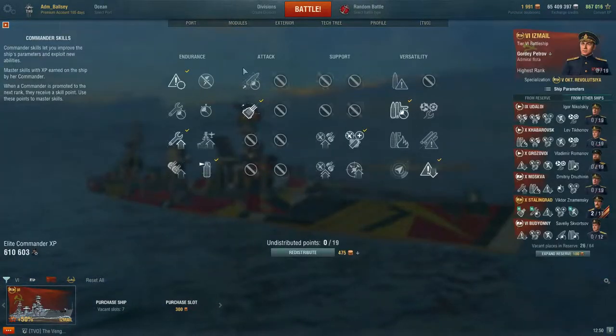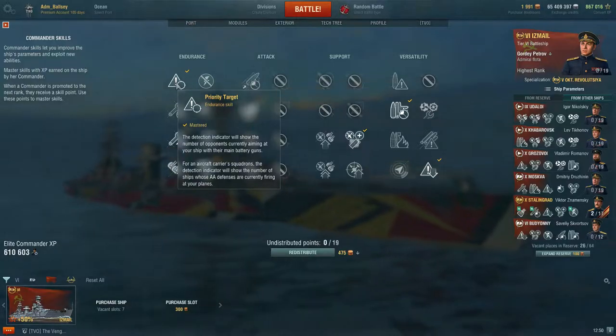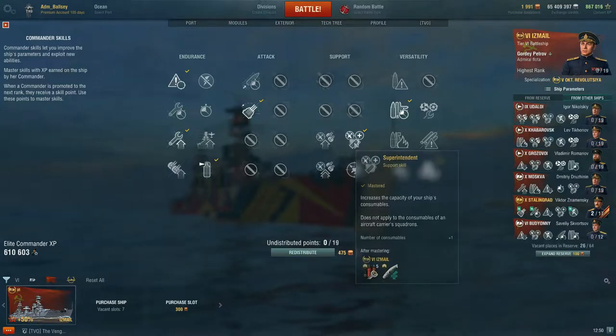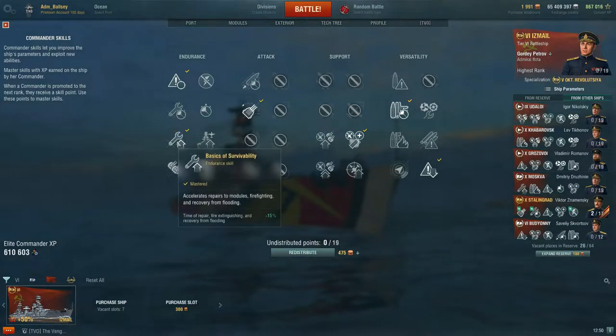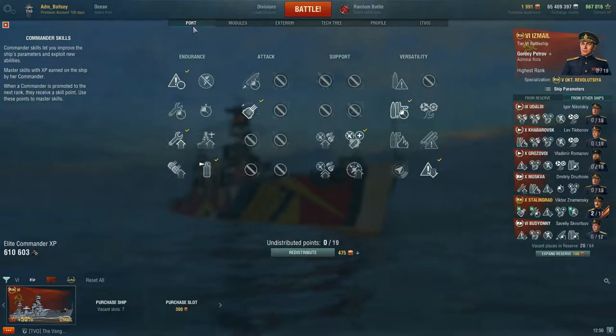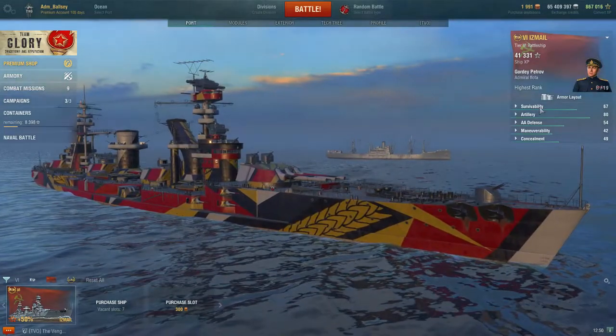Next, the captain skills — starting with what I would suggest for quite a strong build. The first 10 points on priority target, expert marksman, superintendent, concealment expert, followed by adrenaline rush, basics of survivability, and fire prevention. Once again in your own training order of preference.